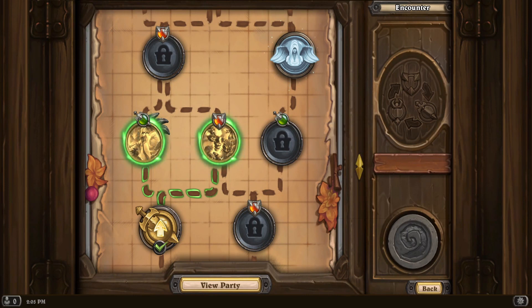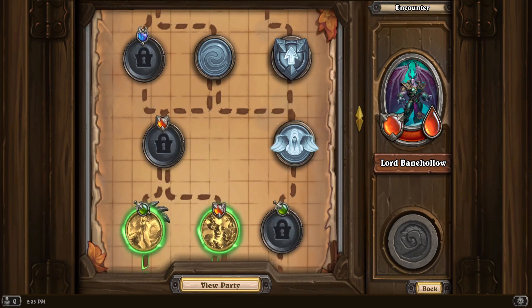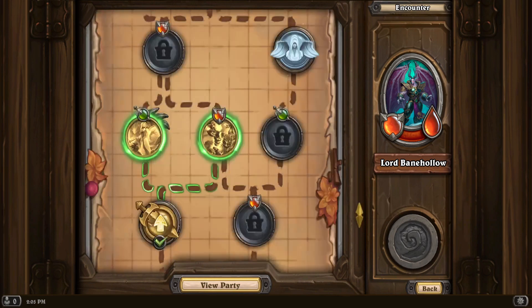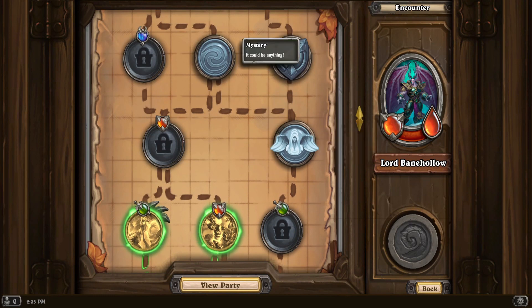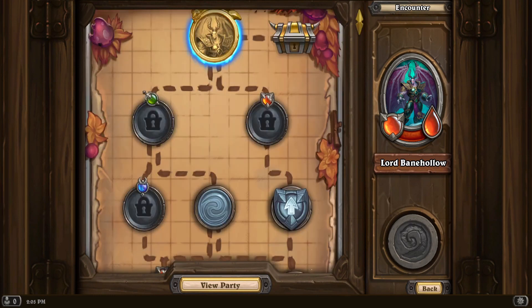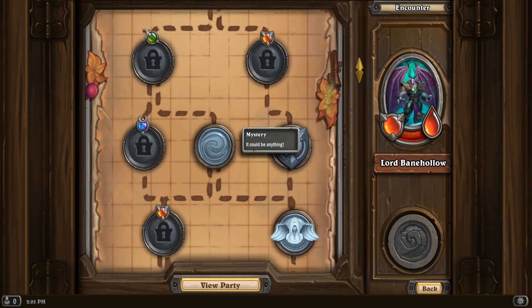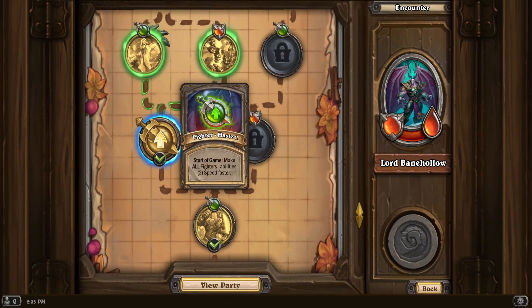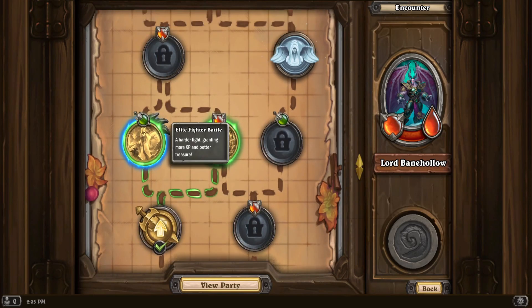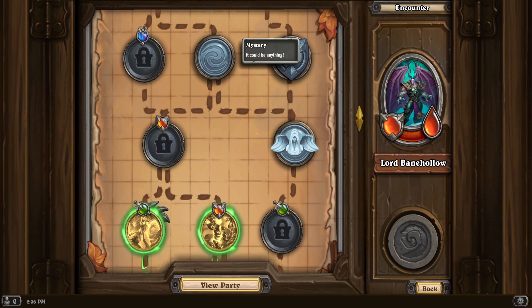The run that we are going to farm is going to be 2-6, which is Felwood — Lord Bane Hollow here. When you go into this stage, you have to assess what is going to most likely yield the mysterious stranger in the mystery. What you want is for the mystery node to be high up, like in the final one or the second last one — then it's more likely to spawn a mysterious stranger. Before you reach that, aim for an elite fight.